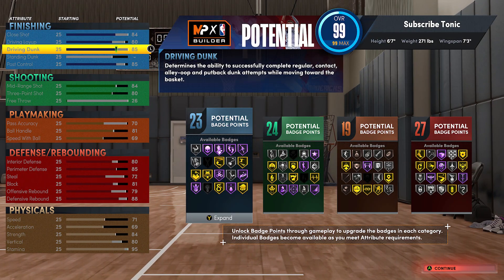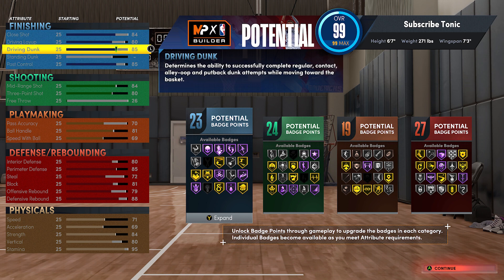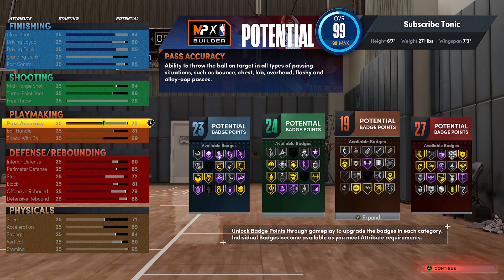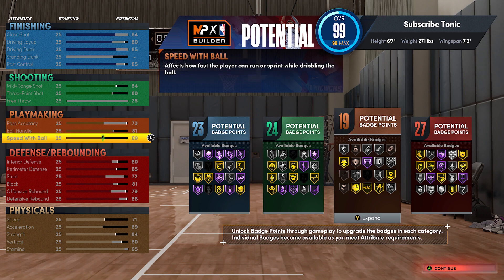With finishing, we're gonna get that 85 driving dunk. You get the pro contact dunks at 84, but having 85 you unlock a lot more packages, so it's definitely worth the one attribute. Layup 80, close shot 84, post control 85. We're gonna do shooting mid-range at 80 and three-pointer at 84 — that is going to give you a consistent everything. You'll be able to fade with that, take off dribble threes with that.